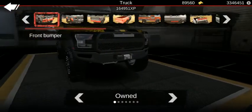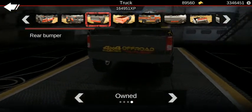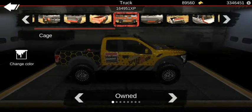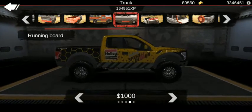Didn't do a crazy mount here. The front bumper stayed stock. Fenders, didn't touch them. Rear bumper, I chose the last option. Bed type, didn't touch it. Cage, didn't touch it — I wish there was an interior cage for all vehicles. Running boards is the last option.